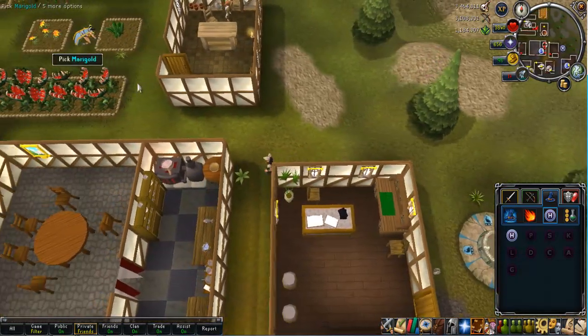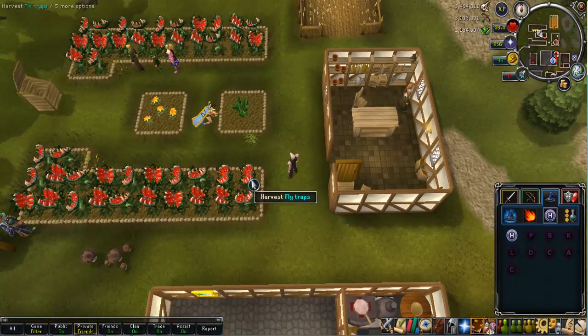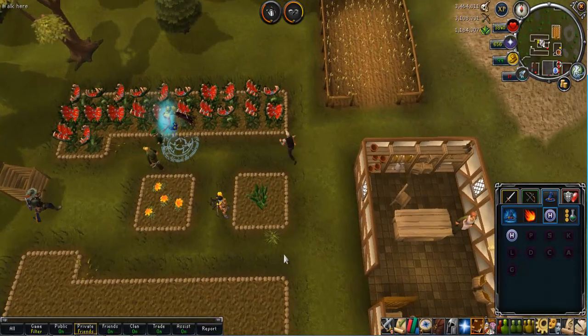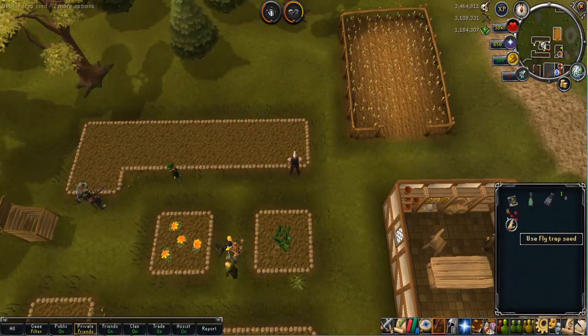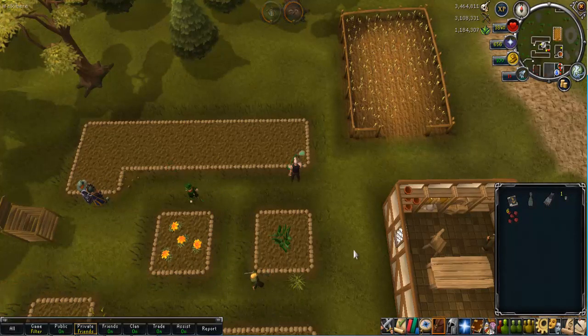Now I'm moving on to the fly traps. These look absolutely crazy. I'm harvesting the fly traps - your hand goes into the middle of the plant and you get the fruits. I actually got the seeds back because I have the scroll of life from Dungeoneering and they gave me some thieving XP there.